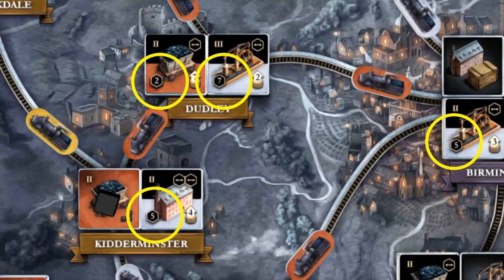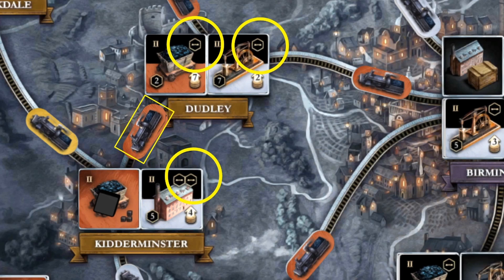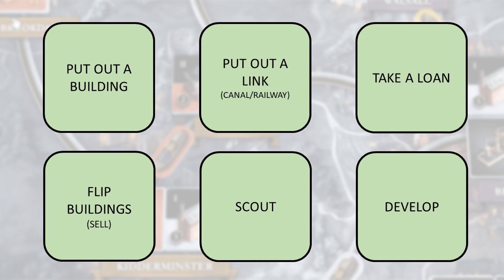Brass is all about making the most out of your actions. Players all get the same number of actions and it's up to you to make the best use out of them and score the most points. An action that scores you zero points is taking out a loan, so you want to be spending as few actions as possible taking out loans.